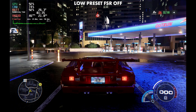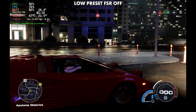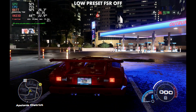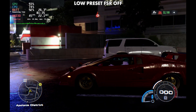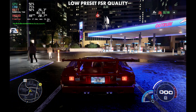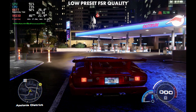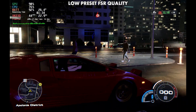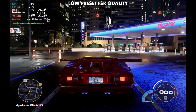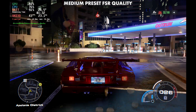Going over to the low preset with FSR off, we gain a few FPS again — actually landing close to where we were with medium preset and FSR on quality, maybe a couple more frames. I do like the way medium looks a bit better though. Turning FSR quality on with low gains a couple more FPS, but again not as much as you'd normally gain from resolution upscaling because in this particular area we're CPU bound.